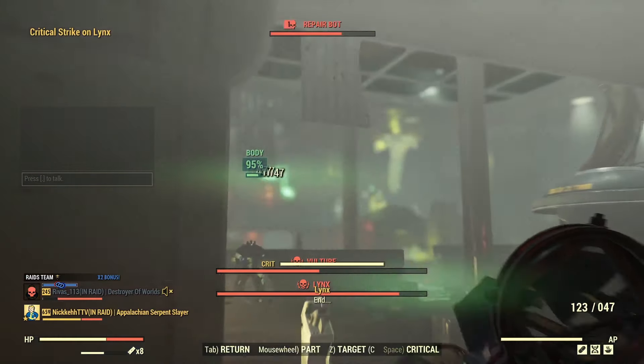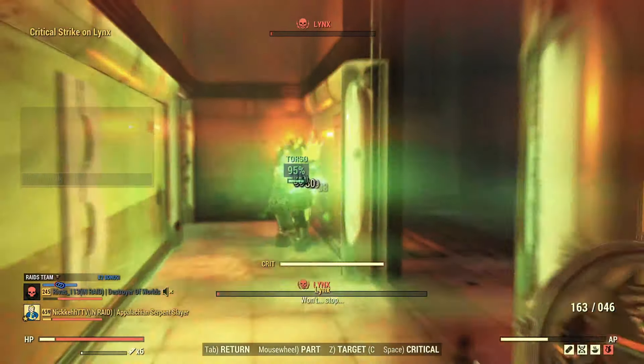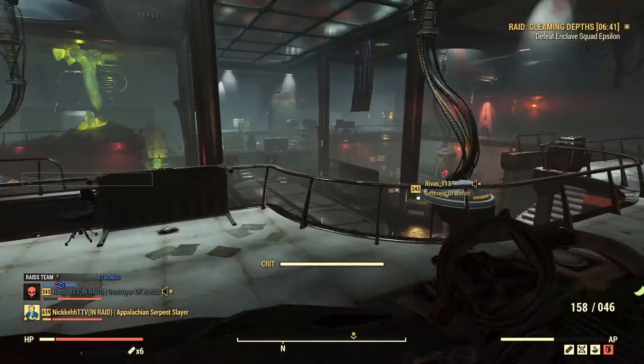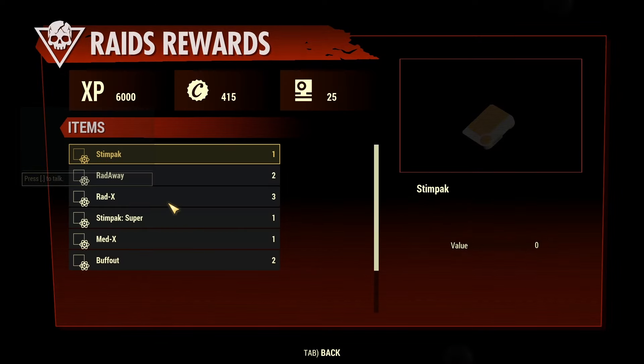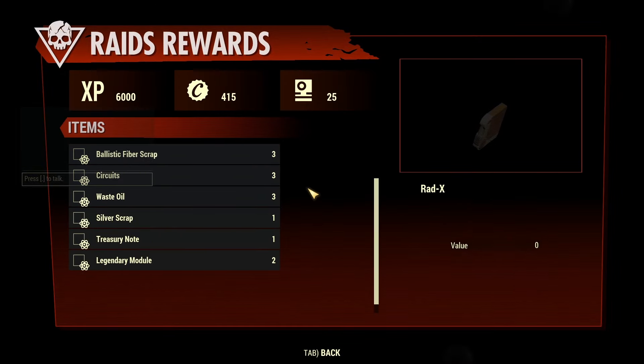But that is basically stage 3 — destroy the generators, take out the repair bots as quickly as you can, and then focus on the Trio. After many, many tries, we finally cleared it as a duo. As for the rewards, unfortunately I did not get lucky on this run — just a bunch of chems, some scrap, and another trophy.